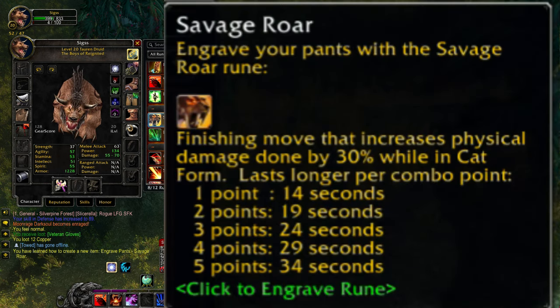Savage Roar can be engraved onto your leg slot, and it is a finishing move that will increase the damage of your other finishing moves by 30%, with a duration based on the amount of combo points consumed. It is currently considered the best in slot rune for Feral Druids in Phase 1 of the World of Warcraft Classic Season of Discovery.